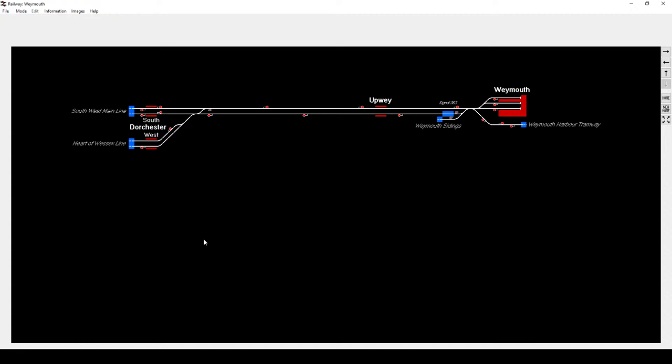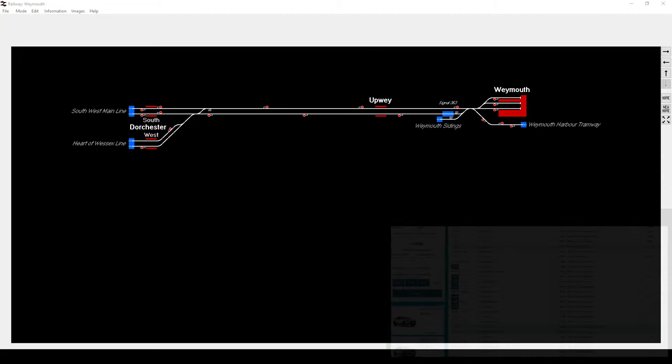Weymouth is probably the closest to being finished. It's also the one that's been in progress the shortest amount of time, which is a bit contradictory, but there's very few trains so it's really easy to do. Most of the routes I have in progress currently just need a timetable, and so everything's piled up waiting for timetables to be made, Weymouth being one of them. But as Weymouth is the one I started most recently, it's also the one I'm closest to finishing.